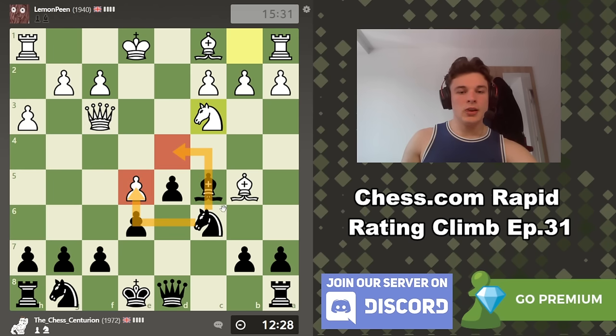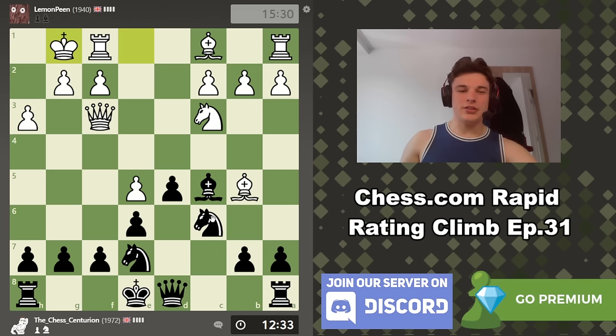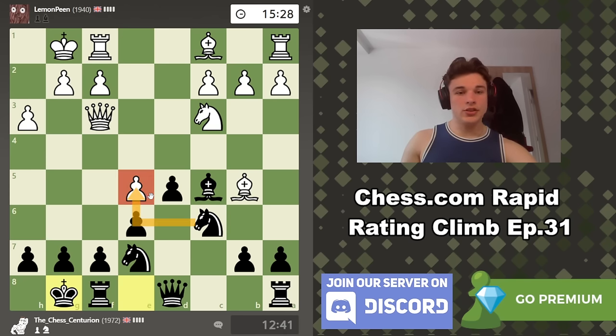We're going to go Knight G to E7, defending our knight just in case - because if he takes, I'd rather take with the knight to keep pressure in the center rather than take with the pawn. Typically that's how you'd like to do it. Now we castle. Now we are threatening to take on E5. We do also have ideas of Knight D4, forking a bunch of stuff. This knight is likely to come to the F5 square.